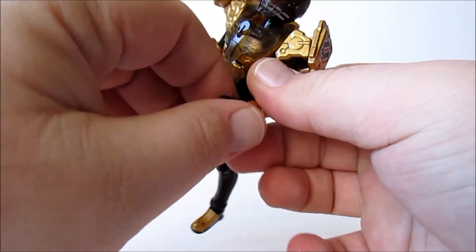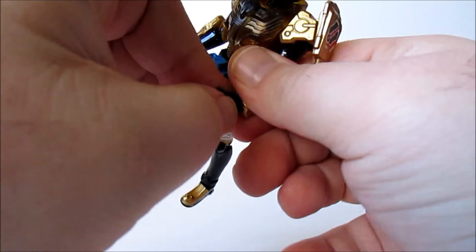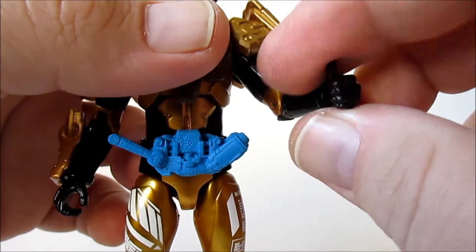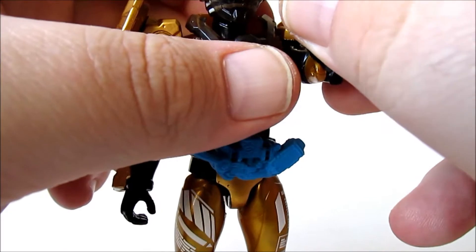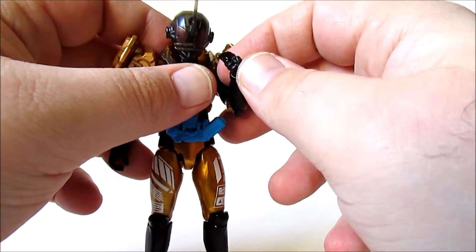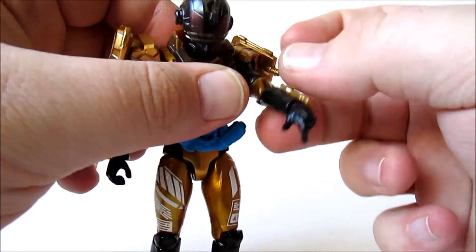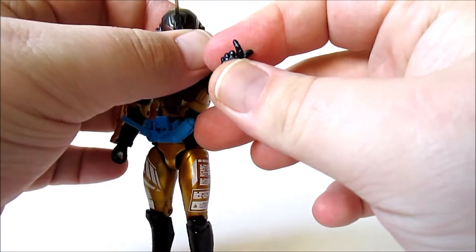Like all the others in the RKF line, he does come with a bunch of accessories, including some swappable hands — like this kind of come-hither motion. Or it could be — if he could reach his cheek it'd be a cheek scratch. Or it's like 'I want it by Monday, Jenkins.' But basically it's to do that pose, and he can grip his own driver which is cool.